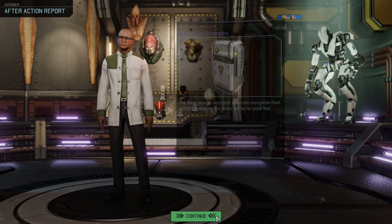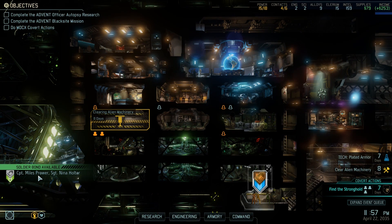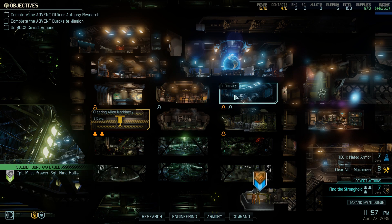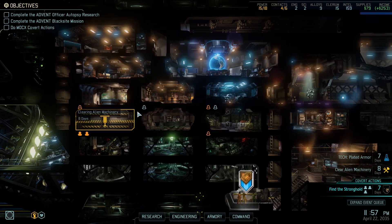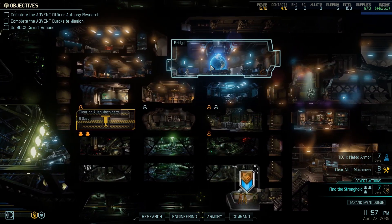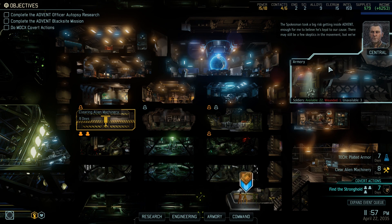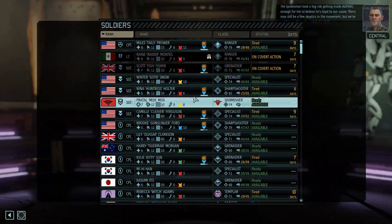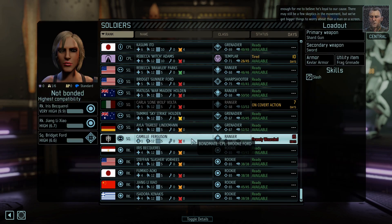And some Chrysalids. We've got a bond level up with Nina and Miles — that's good, but we've got nowhere to train that. We've got seven days to plated armor — we need that ASAP, honestly. There may still be a few skeptics in the movement, but we've got bigger things to worry about than a man on a screen.